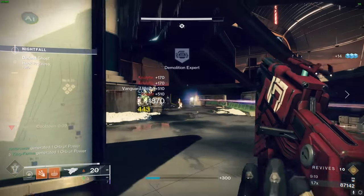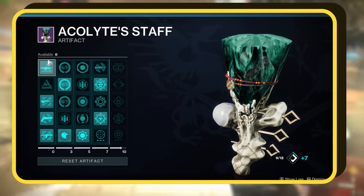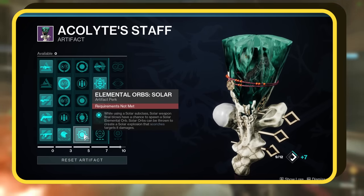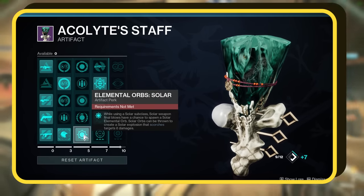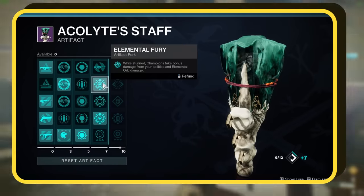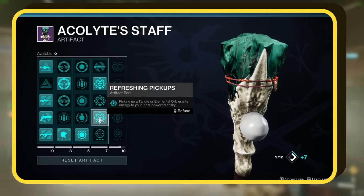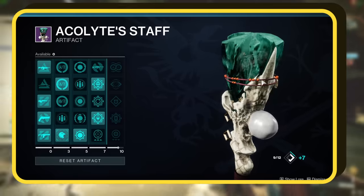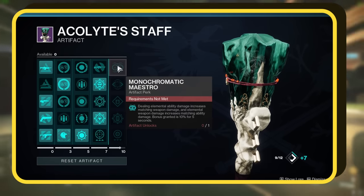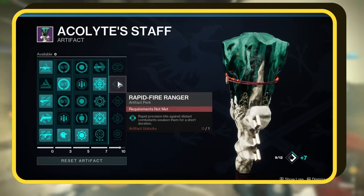Let's go over the seasonal mods that'll make your build even more OP. In the first row, snag whatever Anti-Champion mods you need for the week's meta. In the second row, a good one to pick is Diviner's Discount. In the third row, pick Elemental Orbs Solar — if you're using a Solar subclass, your weapon's final blows can spawn solar orbs; toss these orbs at enemies and they'll explode. In the fourth row, strong options are Elemental Fury and Refreshing Pickups — every time you grab a solar orb, it'll grant energy to your weakest ability, so more orbs means more power. In the last row, you can only pick two mods: Monochromatic Maestro, where your elemental abilities boost your weapon damage and vice versa for a 10% damage buff for 5 seconds, and Rapid Fire Ranger — land quick precise shots on faraway enemies and you'll make them weaker for a bit.